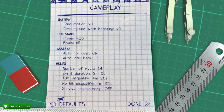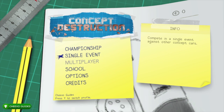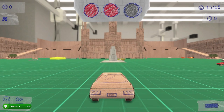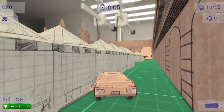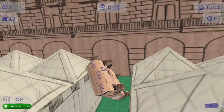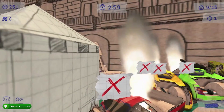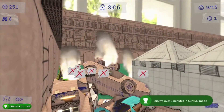Go back to single event and start up a Survival. This will be much easier with our adjusted settings. There's an achievement for surviving three minutes in survival mode. We raised the CPU resistance to 5 so they last the whole three minutes — giving them more life extends the match. You can also park between the tents to hide; they'll sometimes drive you out but it keeps you safe for most of the three minutes. Eventually you'll hit three minutes and unlock the Survivor achievement for 90 Gamerscore.